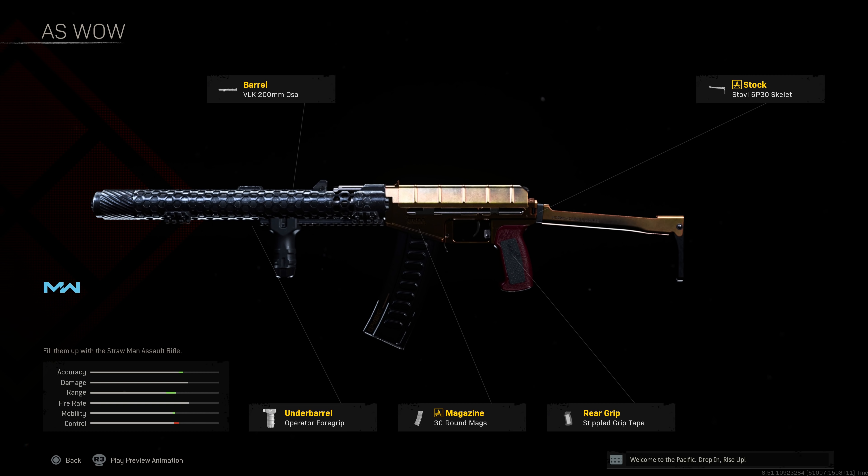The Kilo 141 has also been making a return for some players. It's very easy to control, packs a little more punch per shot compared to the M13, and can get the job done if you get those first few shots off. This is where we start to get into the gray area between viable and main meta. The build: Monolithic Suppressor, Singuard Arms Prowler barrel, Tac Laser, VLK 3x optic, and the 60-round magazine.